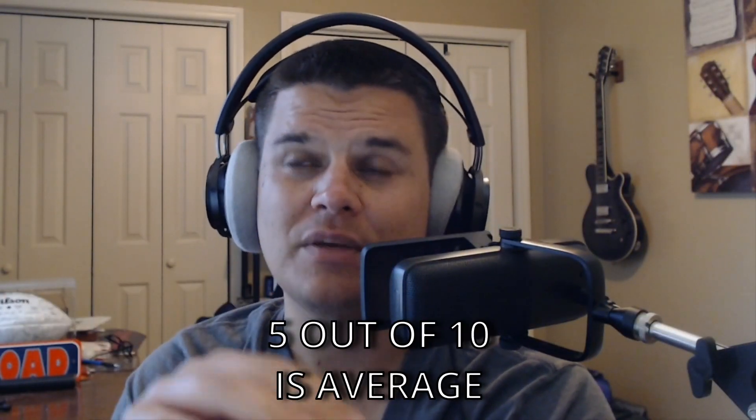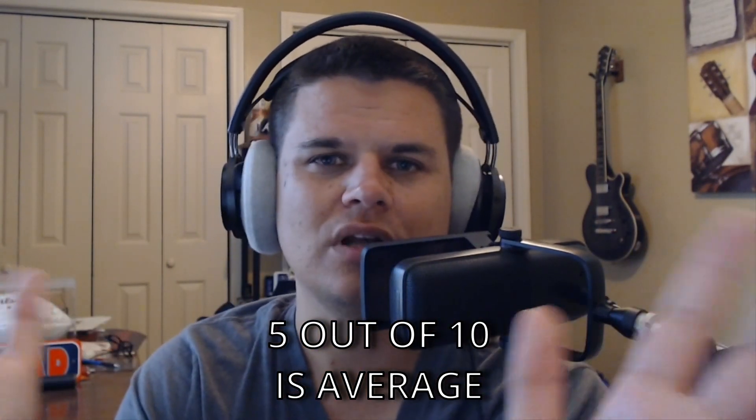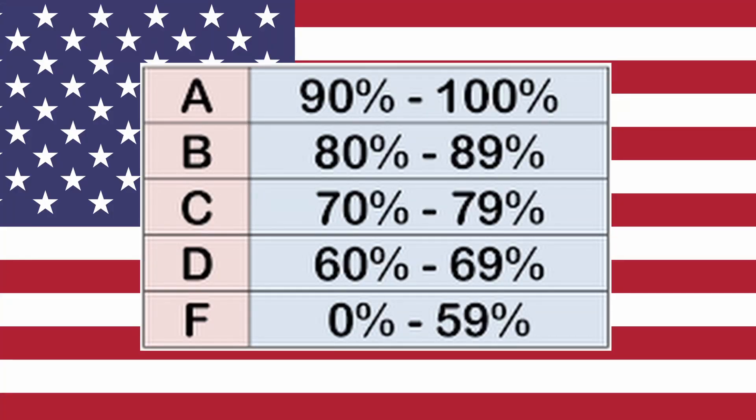Just remember going into this that a five is average. So if something gets a five out of ten, it does not mean that it's a failure like they tell you in the United States. A seven out of ten means well above average. So if something scores a nine, it's pretty superb. If something gets a four, it's not the best, but it's definitely not the worst we've experienced. So keep that in mind as you hear this. Let's go.